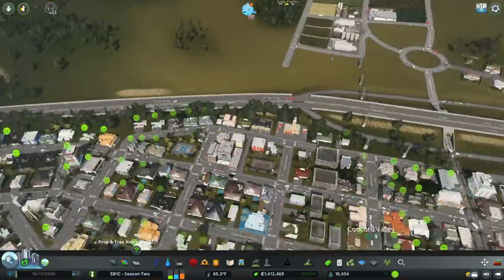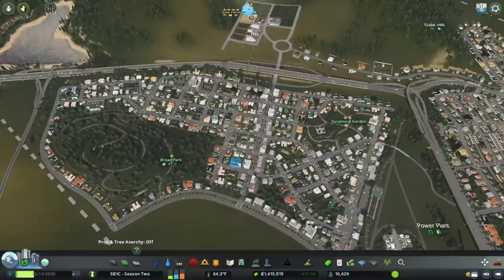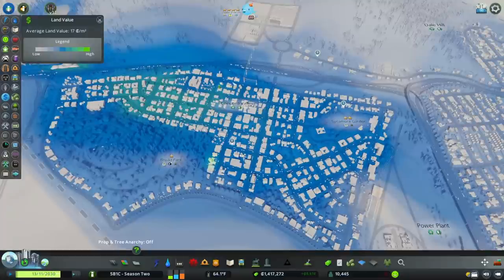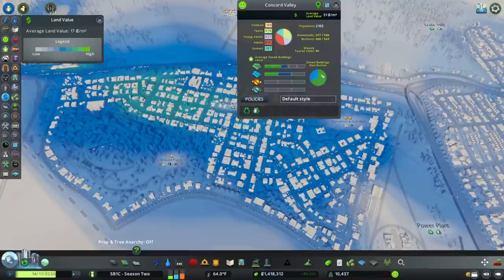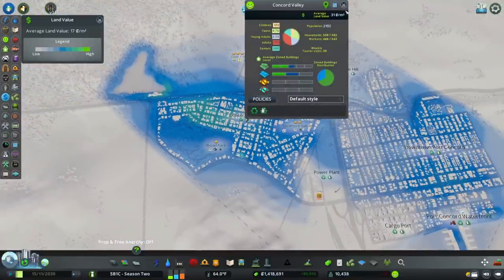I lost a few buildings that City Planner placed in this area, and I need to put those back before we get going. I also want to take a look at land value, because we want to get our tax revenues up without having to increase rates. The best way to do that is to increase land value, which is delivering a service for those tax rates. Concord Valley is the only place in the whole city where we see any green, and I think it's got the highest land value — 31 credits per square meter.